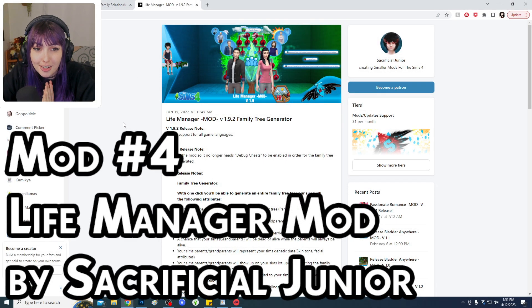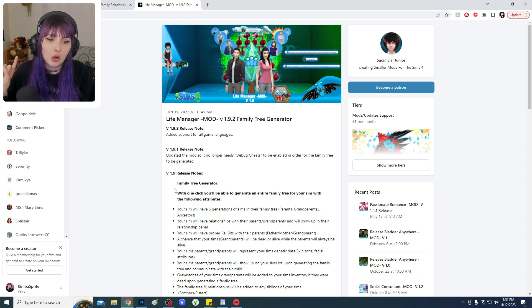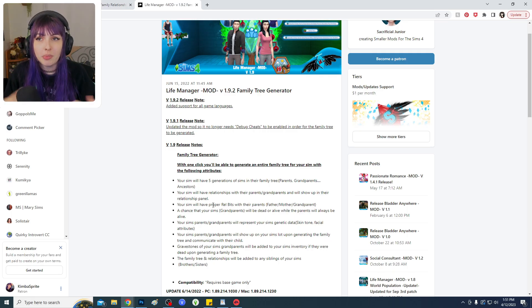The next mod is the Life Manager, also known as the Family Tree Generator. With one click, you can generate an entire family tree for your Sim with all the following attributes. If you just want to make one Sim but still want all the perks of multi-generations without making each individual Sim, this mod gives you a great starting point without all the setup beforehand.